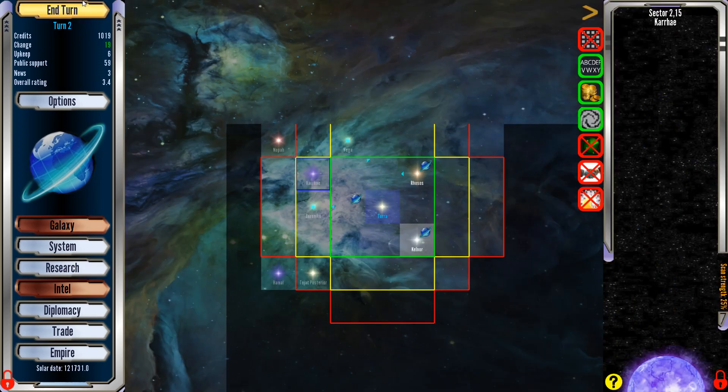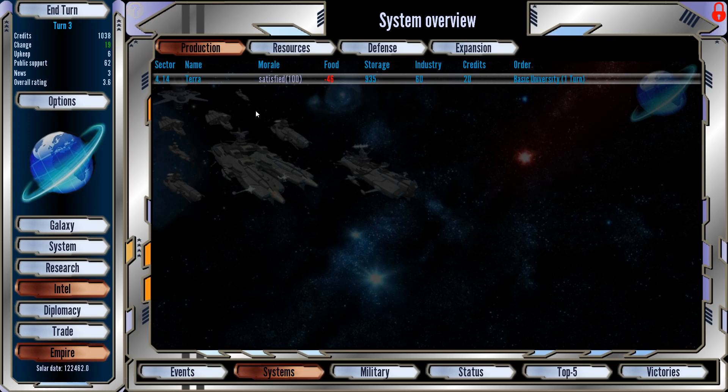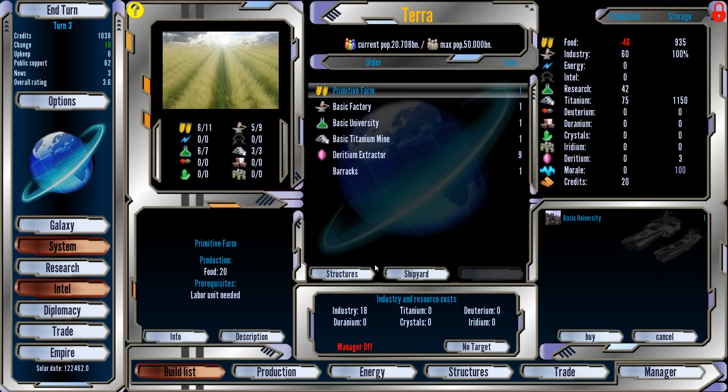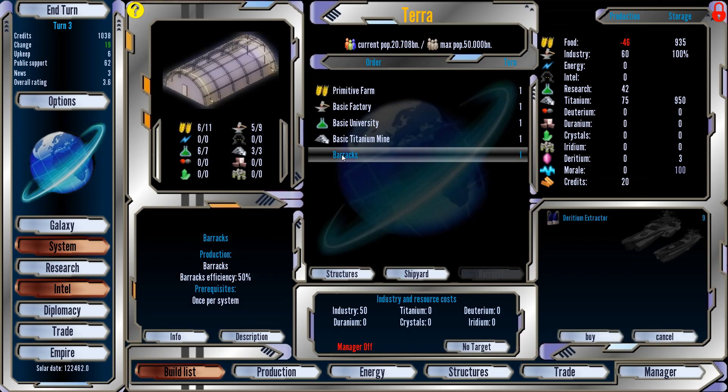Let's do the next turn. We have offered the Kelnorians a trade agreement. They have enough population for a new trade route, which we'll see in a minute. University is completed in the Terra system. Maybe what we should do is get rid of that and make an extractor — I don't even know what it does.